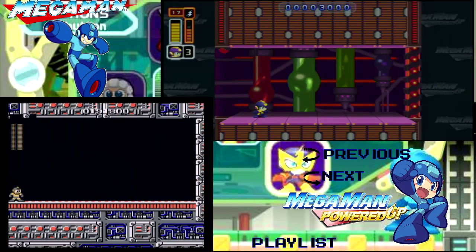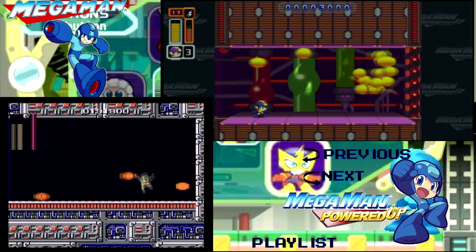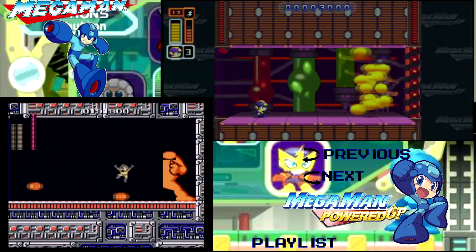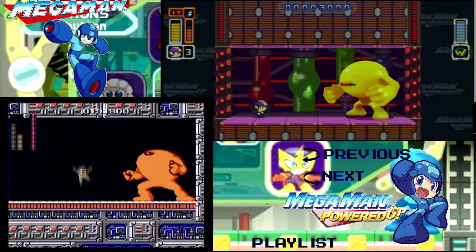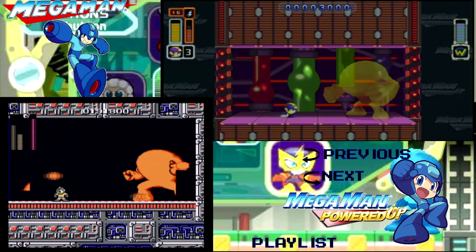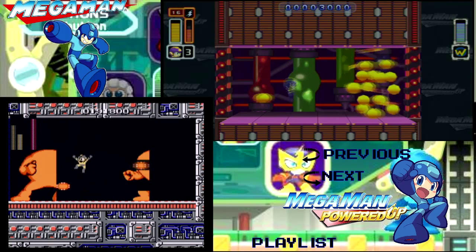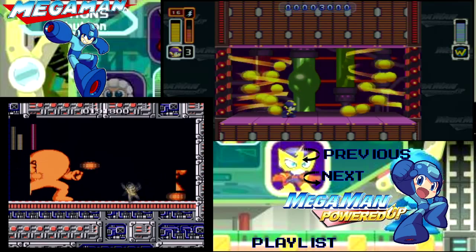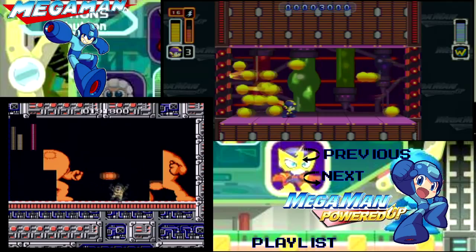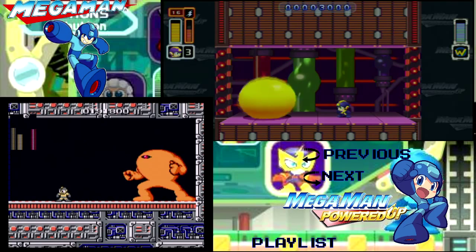Here we are at the boss — one of my long-time nemeses, the Yellow Devil. Right off the bat, there's a huge difference here. In Powered Up, they let him come on the screen and you can't do anything yet, and he can't hurt you. But in Classic, he gets some pot shots at you before you even know what's going on. On the flip side, in Powered Up he's got a tornado that will damage you even if there's nothing actually touching you, whereas in Classic all you have to do is make sure you don't touch any of the orange spots.